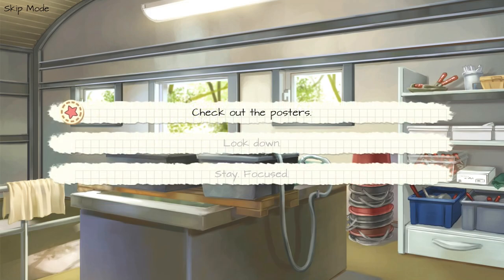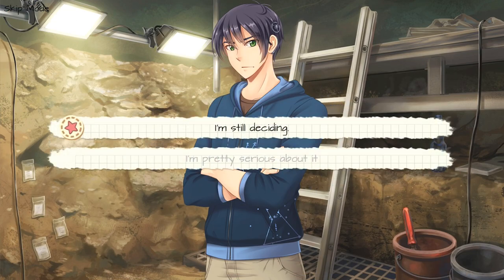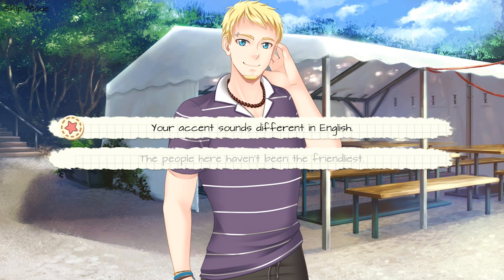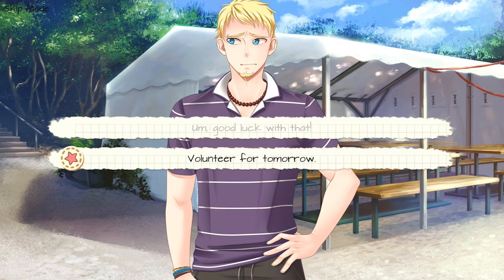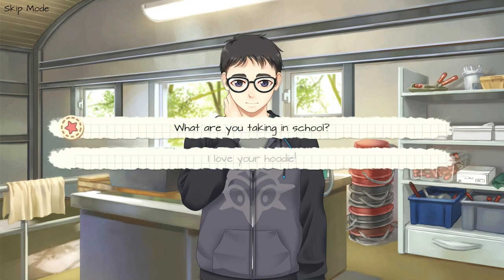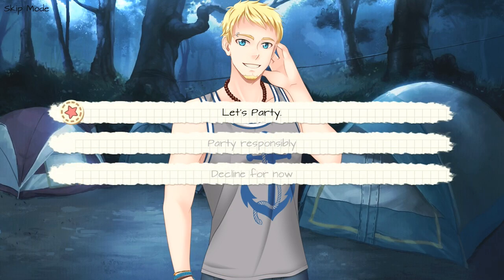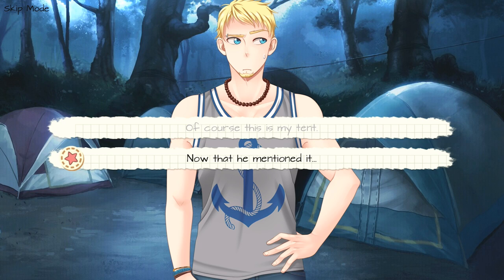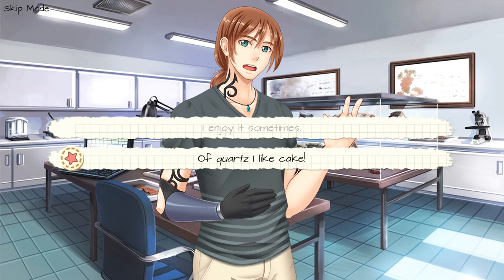Choose choice number two, look down. Bottom option, I think I got it. Choice number one, I'm still deciding. Choice number one, your accent sounds different. Choice number two, volunteer for tomorrow. Choice number one, having trouble. Choice number one, what are you taking in school? Choice number one, let's party. Choice number two, now that he mentioned it. Choice number two, get permission before handling. Choice number two, of course I like cake.